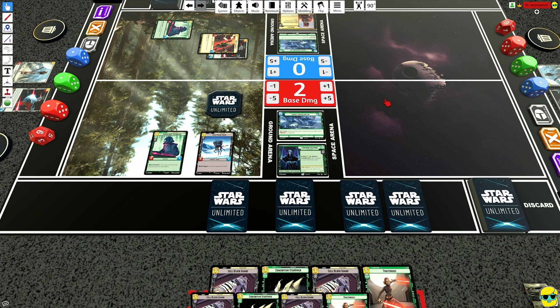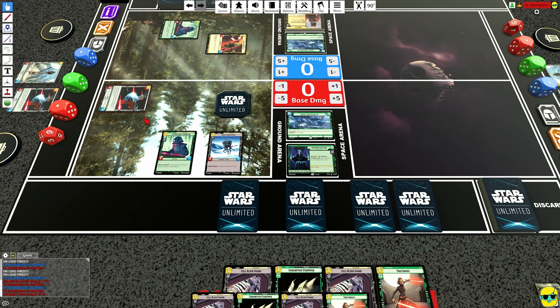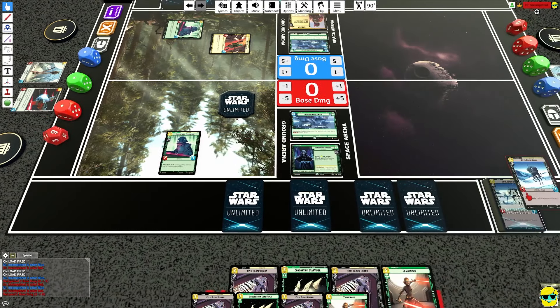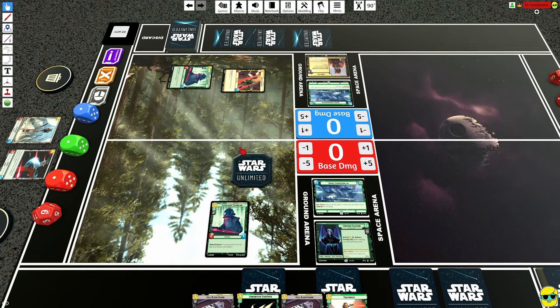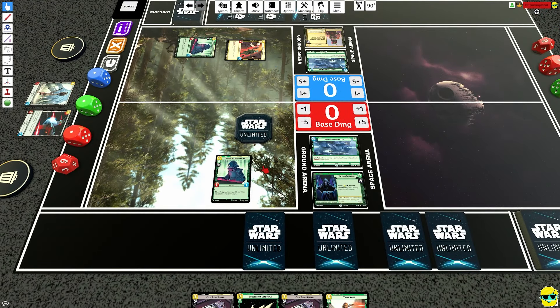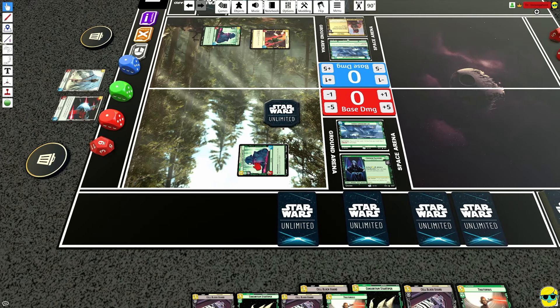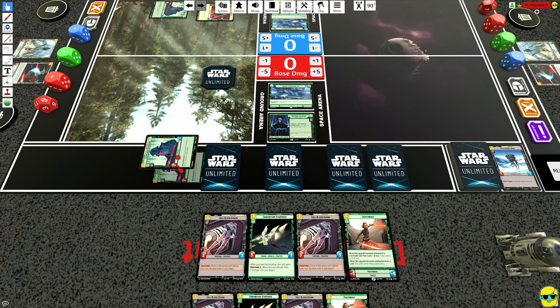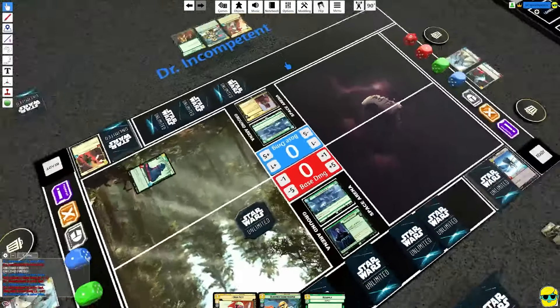I think I forgot that this was a 3/2 — Boba probably would have popped the shield and killed it just for board control. So I'm going to run the Super Laser Tech into the Crafty Smuggler right away, and it comes into play ready. And now it is Boba's turn.